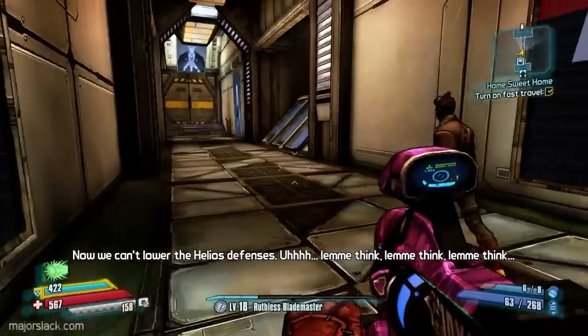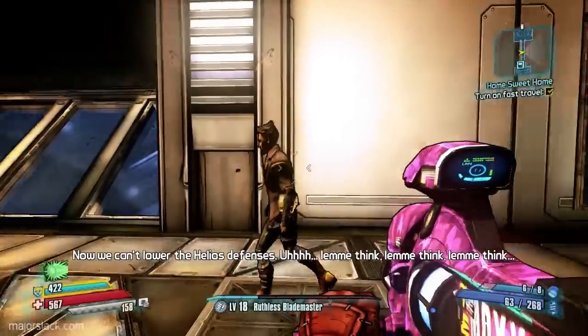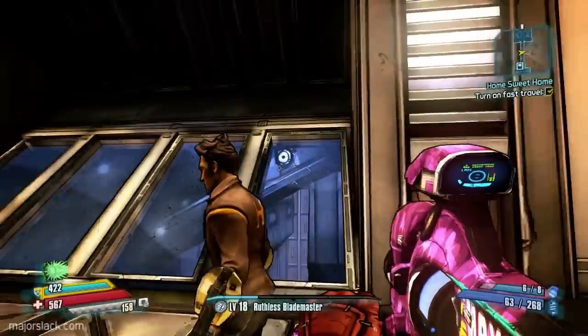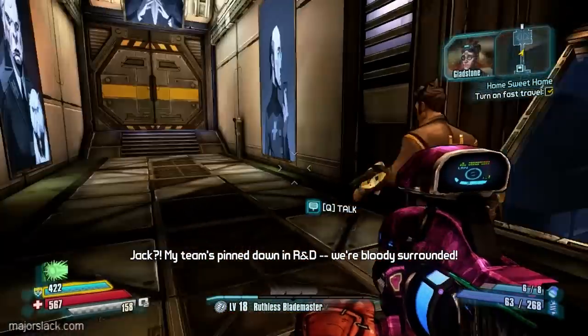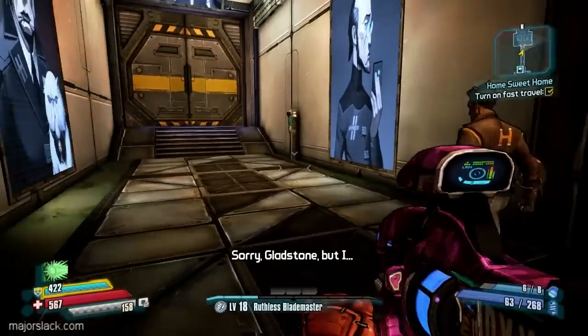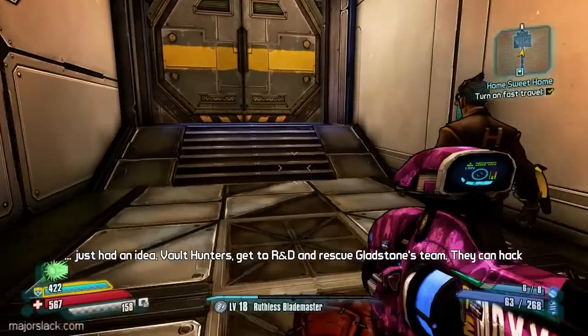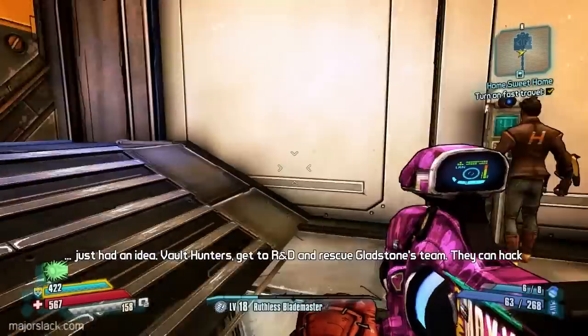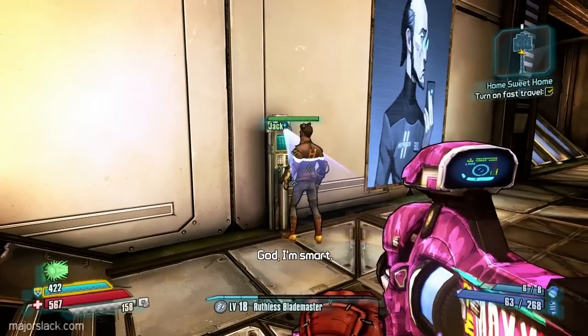Now we can't lower the Helios defenses. Jack! My team's pinned down in R&D — we're bloody surrounded! Sorry Gladstone, but I just had an idea. Vault Hunters, get to R&D and rescue Gladstone's team. They can hack those defenses for us and open up their way to the Eye. God, I'm smart!